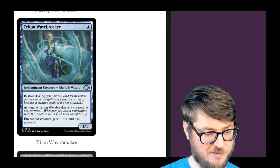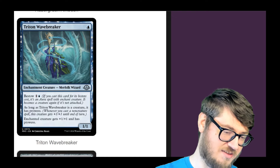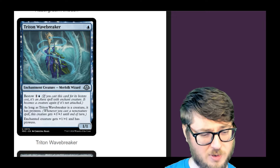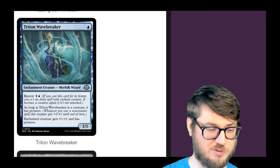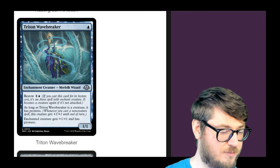Trident Wavebreaker — another efficient bestow trigger that gives plus one plus one and prowess. Prowess is like the step below storm because it triggers whenever you cast a non-creature spell. If you put this on an evasive creature, you could potentially string enough spells to get something big enough and one-shot people.